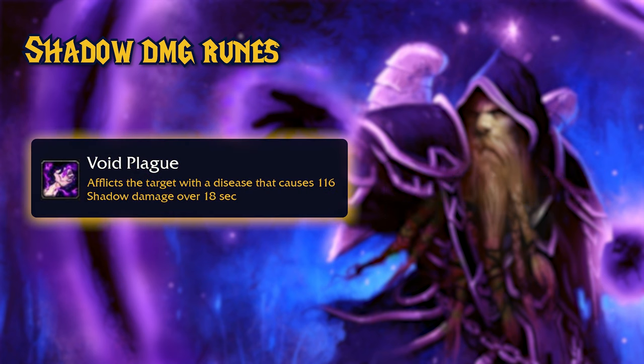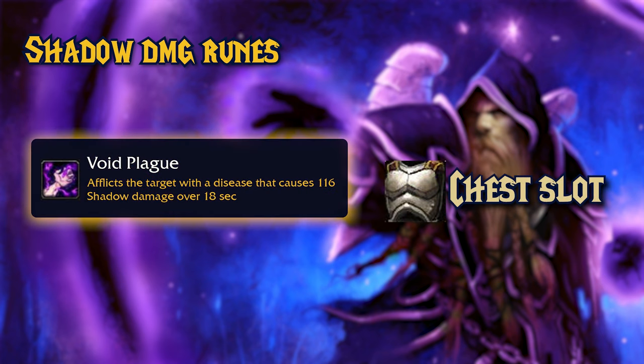The next rune is a new DoT spell Priests will get called Void Plague. You can engrave this rune on your chest. This DoT spell lasts for 18 seconds and is a disease, not a magic effect like Shadow Word: Pain. One more DoT to keep up on bosses. I'm not sure if there's going to be a debuff limit in Season of Discovery — hopefully not.